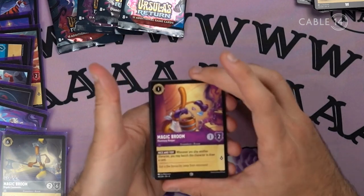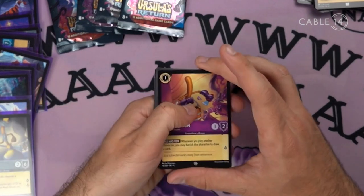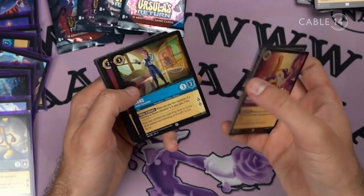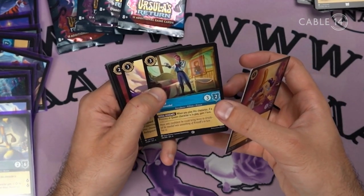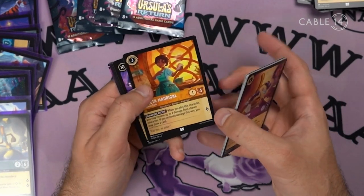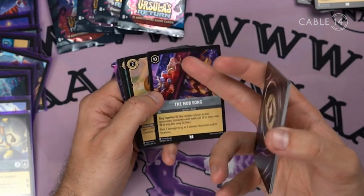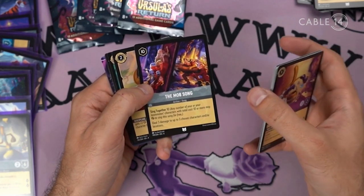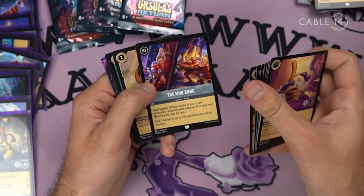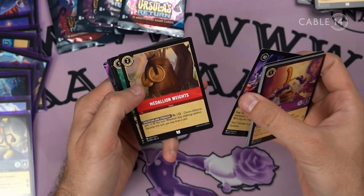I think the main chases are the enchanted cards, which I believe are full art variations. If I get one I'll point it out, but I haven't seen one so far. I think it's not even likely to happen in a box. Let's see — The Mob Song. Oh, that's cute. Sing Together: tap your characters to make this cost free, tap three chosen creatures and/or locations.